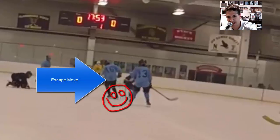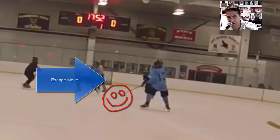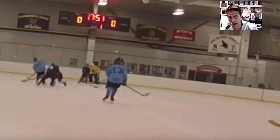It looks like we have Doug who makes a nice escape move, pulls up. Chase has a screen there but he doesn't use it — goes towards the defender. He's about to swipe at him. They're both on him now, two guys on him, and it looks like he can regroup back to the defenseman, or there's a man on the right.